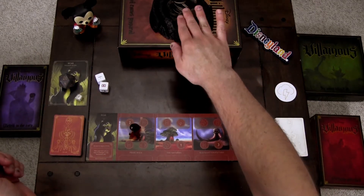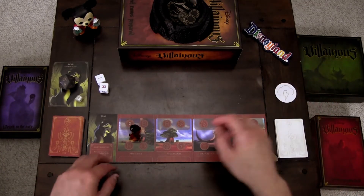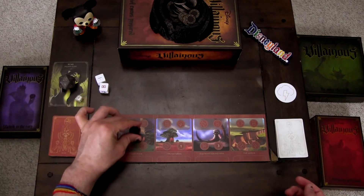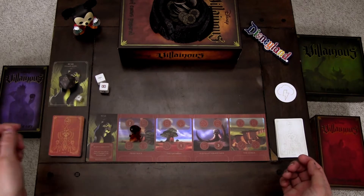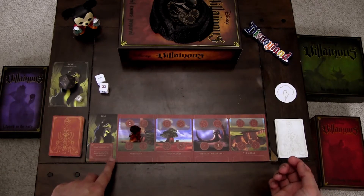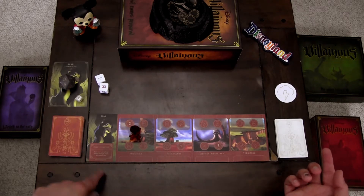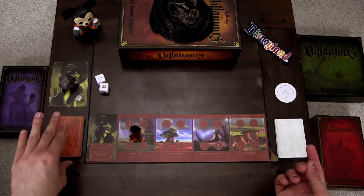We have 20 turns to accomplish our objective. Every villain has their own objective. We have a six-sided die for rolling between turns to see if we get fated or not. I've created my own fate dice with stickers and symbols. We've got our power cauldron, villain deck, fate deck, fate token, and our realm with all the locations. The marker always starts at the left-hand location — Pride Rock — and we have our objective.